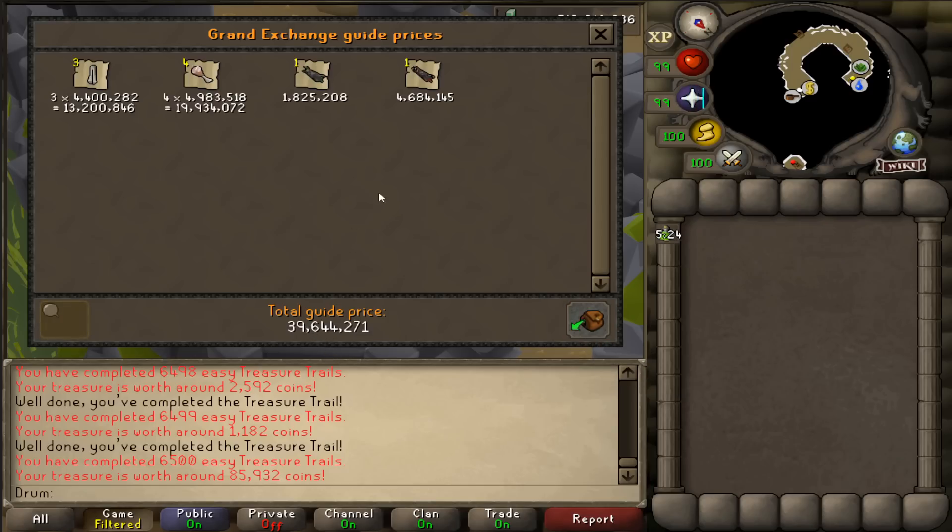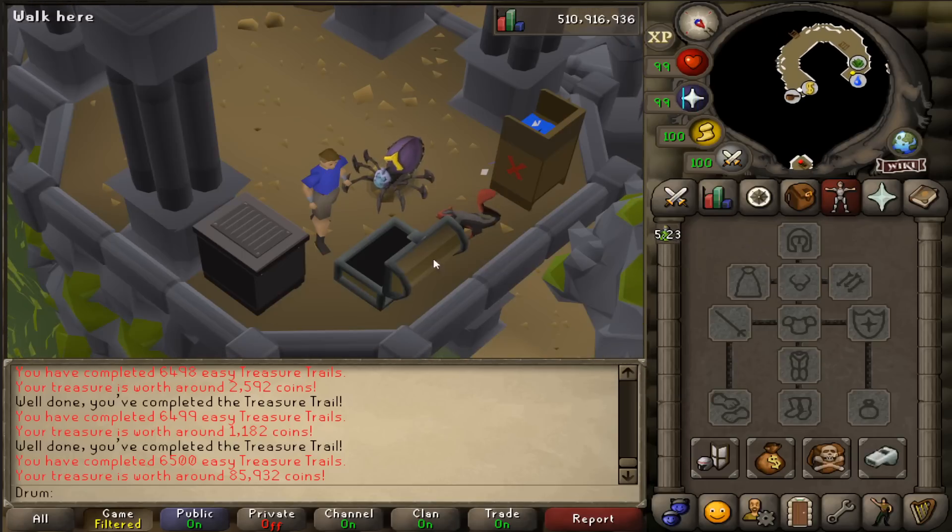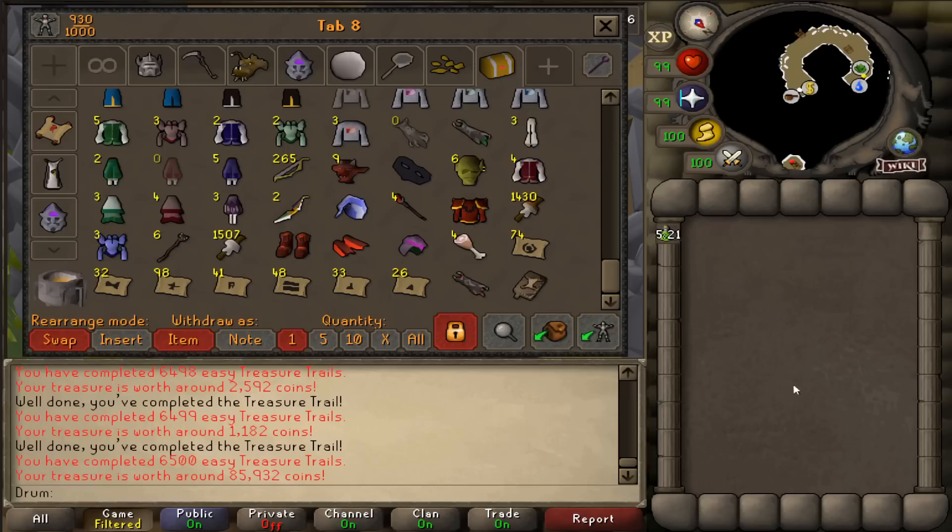We did get these uniques today — three flared, four ham joints, team cape eye, team cape zero. Not bad at all. And 40 mil! That's money that's all going to be reinvested back into gourmet implings for another 500 master caskets, basically. How much money do you lose on average from these openings? Not sure, honestly — I try not to keep track. But it's definitely in the negatives, and it's fine. Gold is easy to make in the game, so it's not too bad.